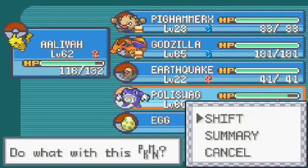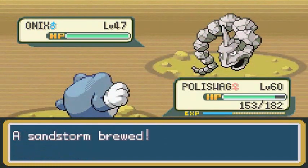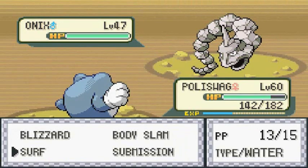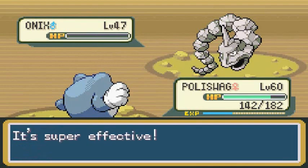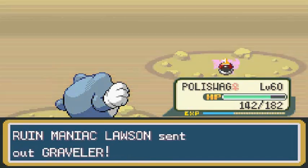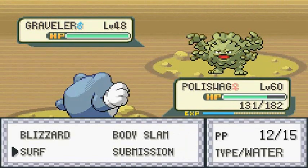Let's go back to Polly Swag. In the last episode, Pig Hammer X finally evolved into a shiny Primate — pretty good. I think the next Pokemon I'm trying to evolve needs the Earthquake move. Completely forgot to switch out the experience item. Surf attack — get it! He's coming out with a Graveler, and I'll continue kicking your butt with another surf attack. Of course there's a sandstorm.